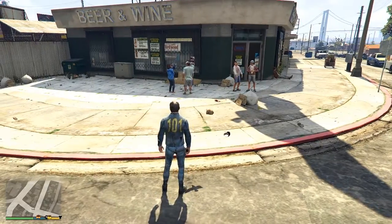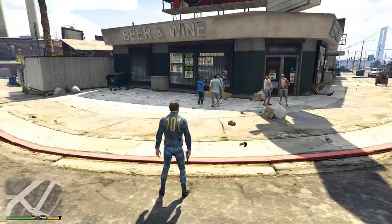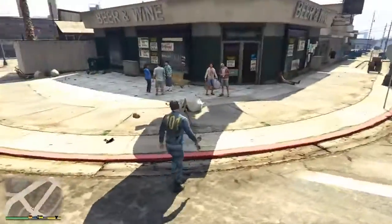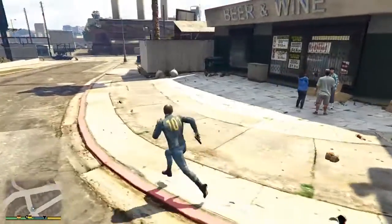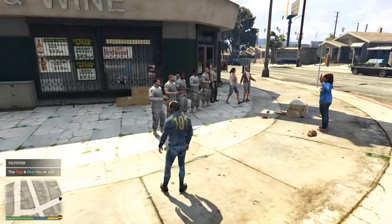Hey, what's up everybody — it's me here, about to show off another GTA 5 mod for the PC. This one's called the Firing Squad mod. All you have to do is walk up to a random pedestrian, look at them, and press J. The screen will go black for a couple of seconds and the firing squad will appear.